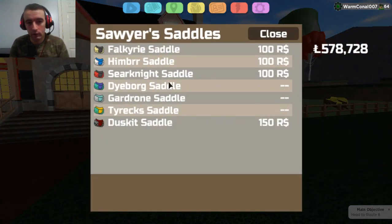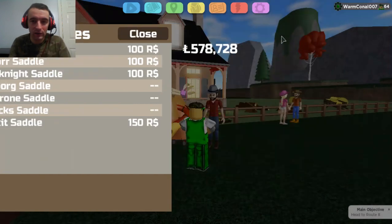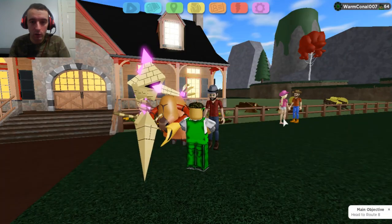As you can see, I've got the right seven ones — normally a Valkyrie, Himber, Steering Eight — all these ones are usually 100 Robux. Dusk is 150. But this Fire Glyph Saddle is not going to cost you anything except a bit of time grinding your mastery.